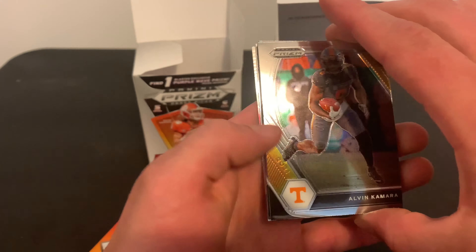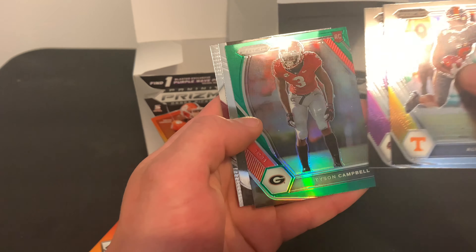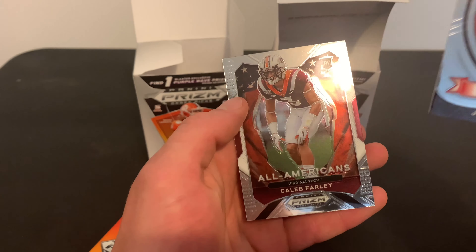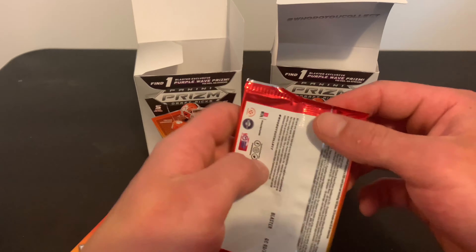We've got Kamara, David Johnson, Tyson Campbell green. Justin Fields, and then a Caleb Farley. Alright, three to go — let's get lucky here.